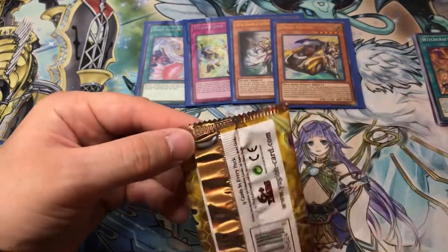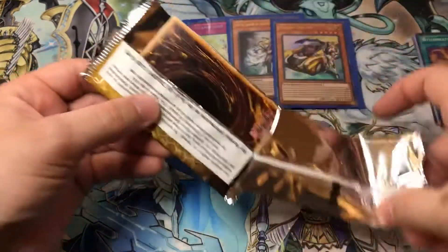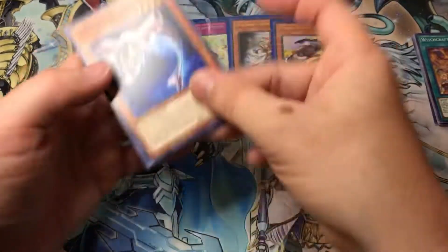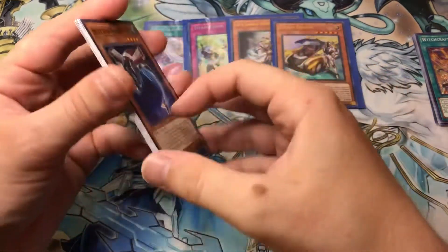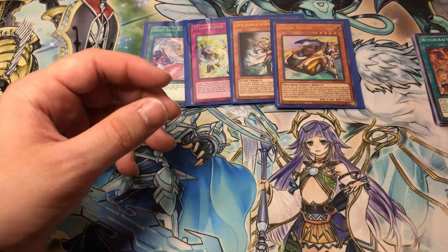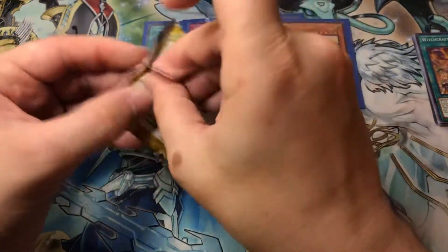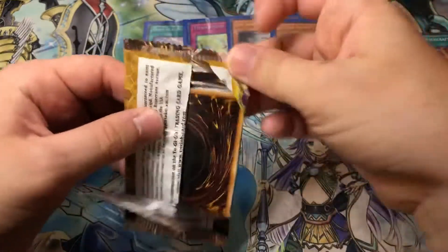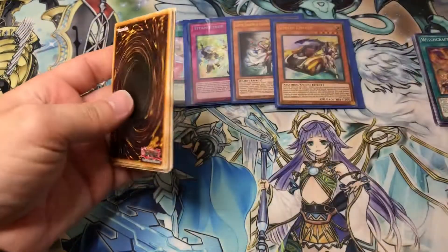I really like the Titanocider. I kind of honestly forgot that card was in the set. Lost Wind is, in my opinion, still better, but... We got Scriptron. Don't know what the hell that card is. I heard it's actually pretty decent for Cyberstacks, but I don't play Cyberstacks either. I don't really pay attention to cards that don't relate to decks I play.